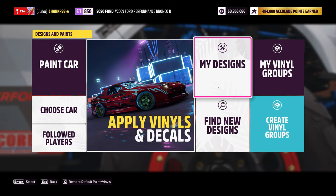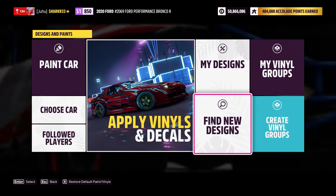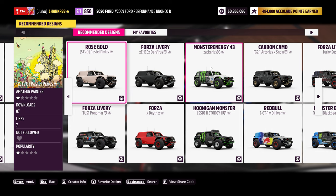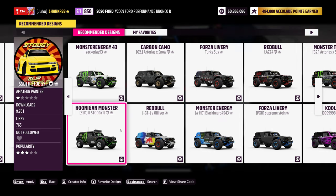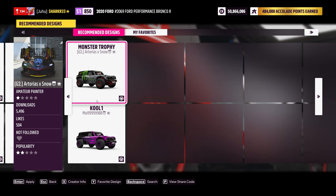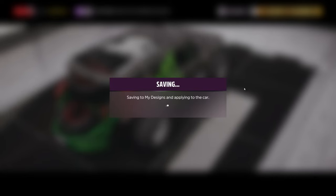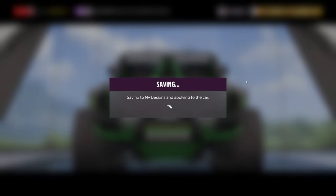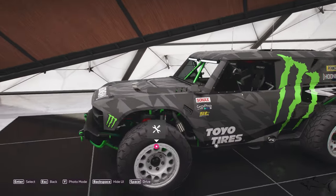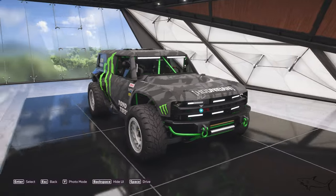Now it's time to do some design. I took a little peek at how other people have done it. Since this car is a Master, we can use the Master pack, the energy drink design, or a black one. I prefer the black one — it's more aggressive. I think this one will be my new design. The car looks absolutely amazing — we truly have a monster.